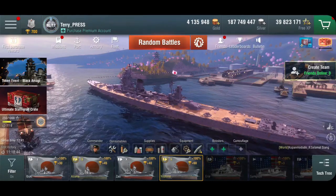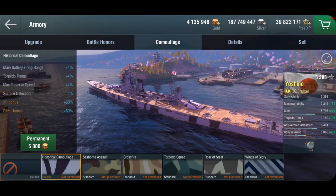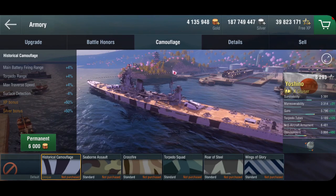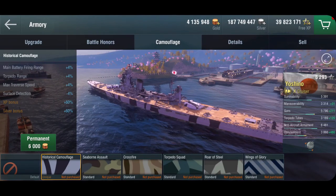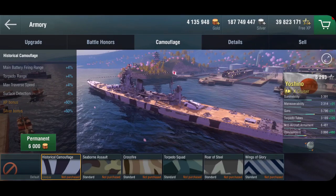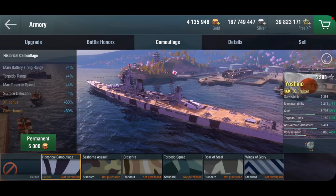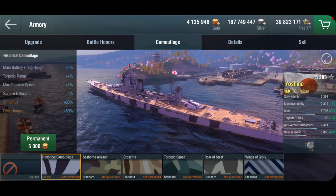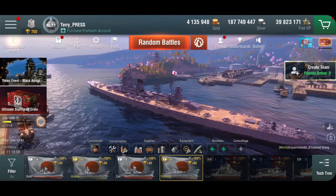As for camo, the historical camo gives range, better surface detection, and more mobility — all good improvements for a long-range, snipey ship. But unlike the Azuma, the Yoshino has torpedoes, which means she gets a lot more offensive potential when you actually need it — for scenarios where you need to get stuck in and quickly do damage. She does have the torpedoes. Let's take a look at a game.